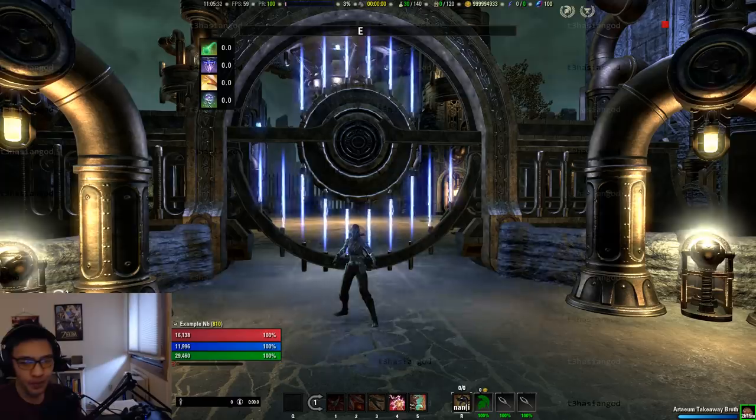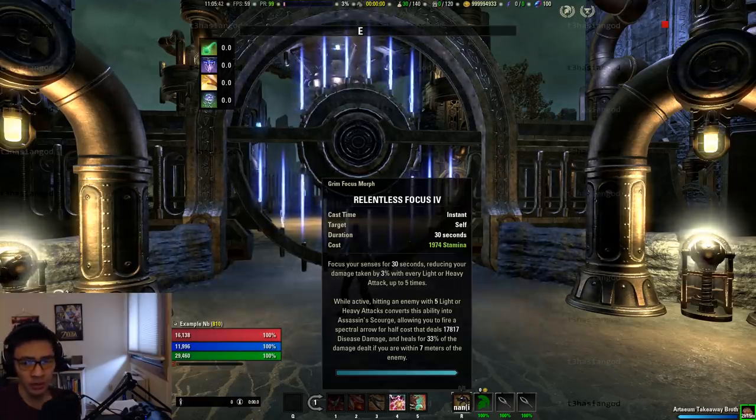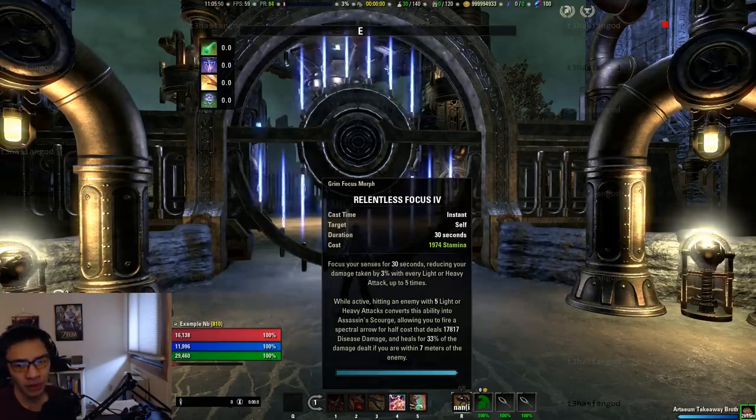For those guys who haven't been keeping up with the PTS patch notes, as of 5.0.2 Grim Focus now has a damage reduction associated with it. With both Merciless Resolve and Merciless Focus, you get a 3% damage reduction for each light or heavy attack up to five stacks, so for every stack of the proc you get that 3% additional damage reduction, up to a 15% total damage reduction.